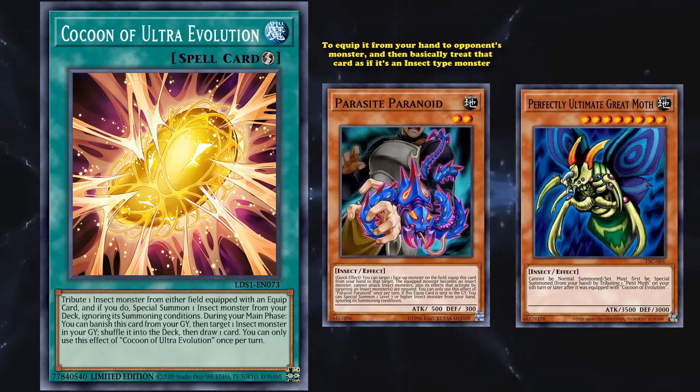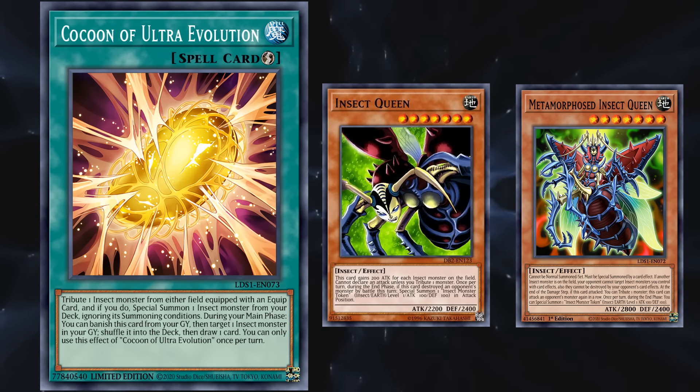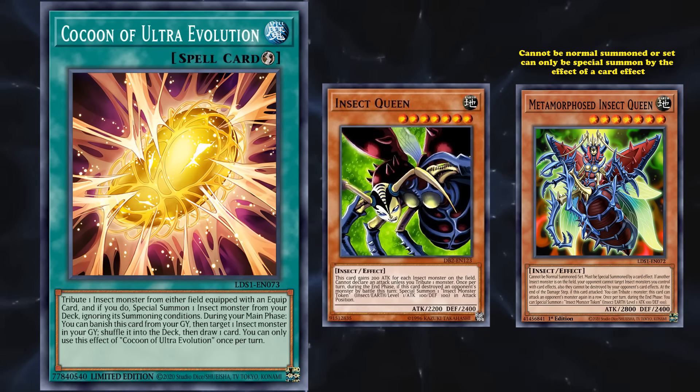Although that's not really a good target — the best target for this card would be the evolved form of Insect Queen, Metamorphosed Insect Queen, who has the effect that it cannot be normal summoned or set, can only be special summoned by a card effect, and has a whole bunch of great effects that protect and involve insect-type monsters.